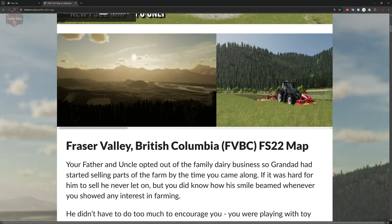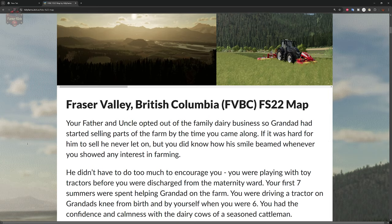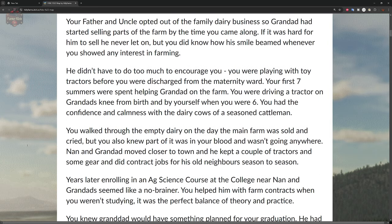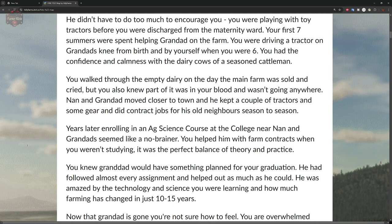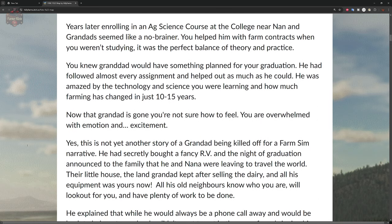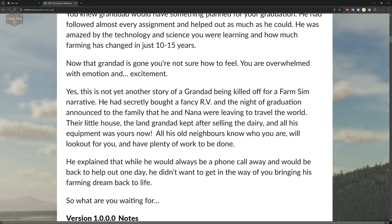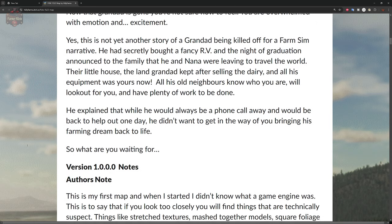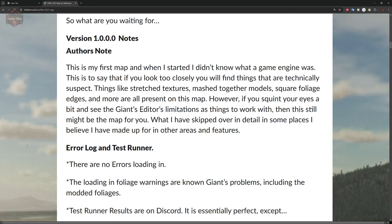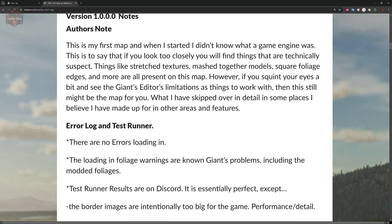The first part of the description runs you through a story setting up gameplay on this map. Basically, your granddad has decided he is done with farming, sent you off to college for an ag degree, and now that you're back, he's given the farm to you and gone on a long vacation.